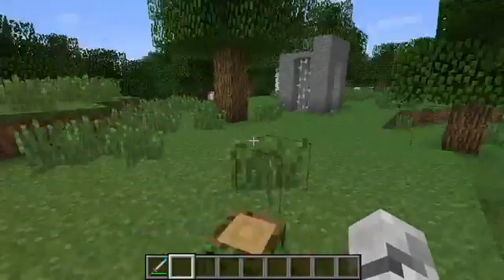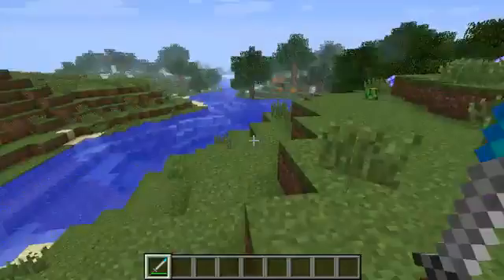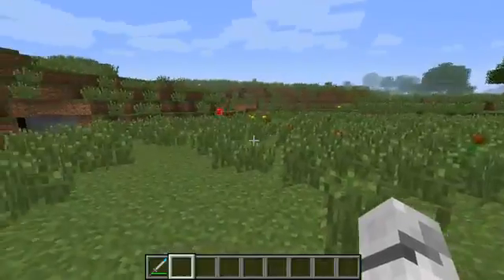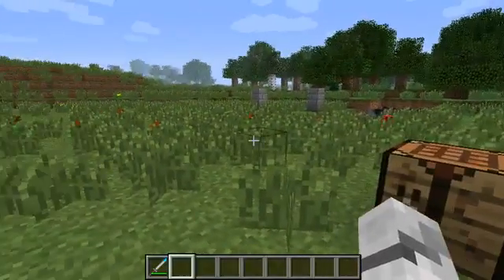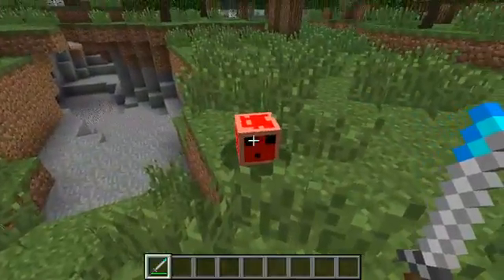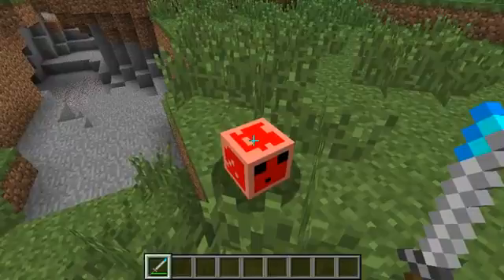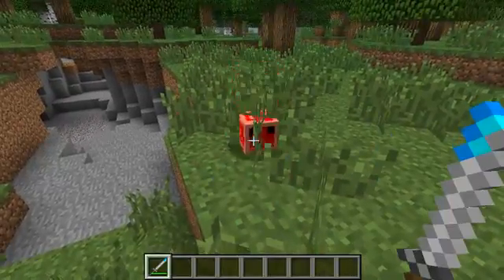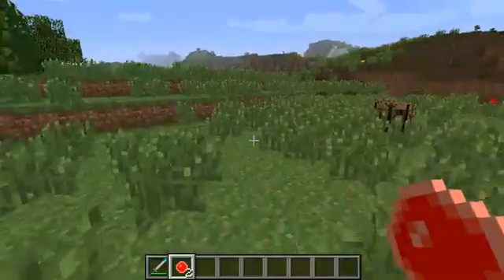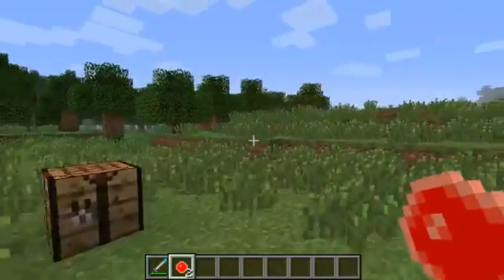Now I'm going to look at the different slimes. The first slime I've added is this red one — it drops red gel which can be used for other things, and this slime can only be found in plains, so it's basically called a plains slime.